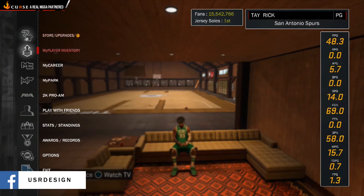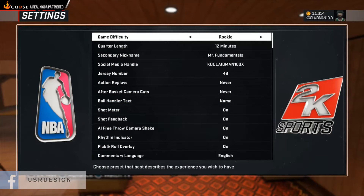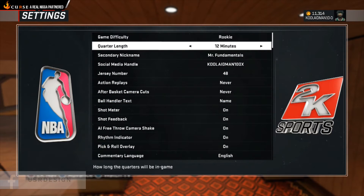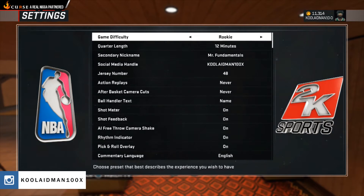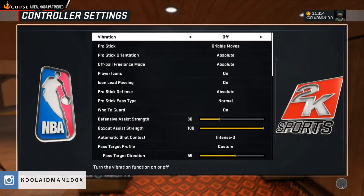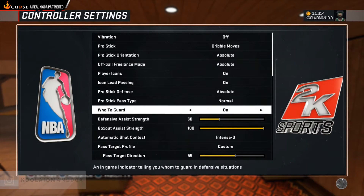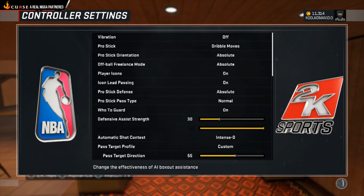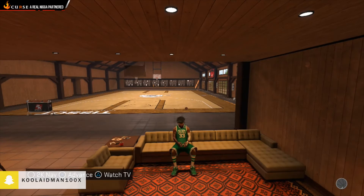First, you want to click 2K. After that, go to your options and settings. Put your game difficulty on Pro, your recording length on 12 minutes, and your game speed on 100. After that, go to your controller settings, put your vibration off, dribble moves on absolute, and intensity on 100.